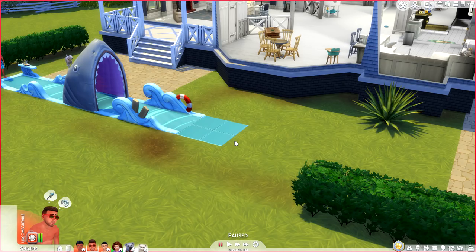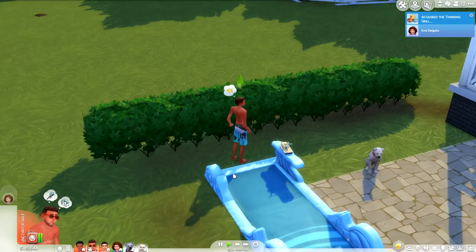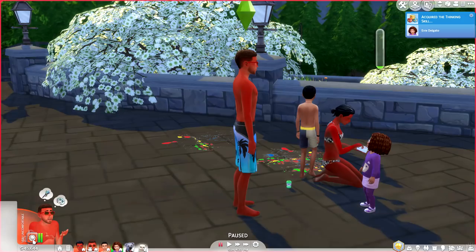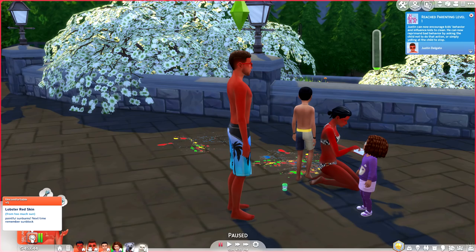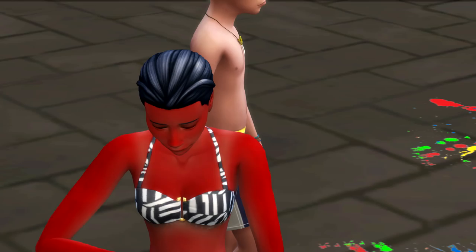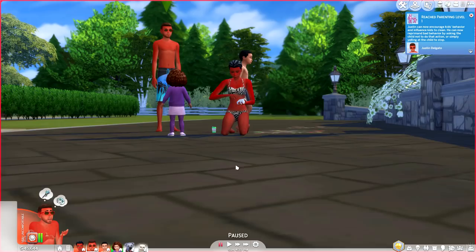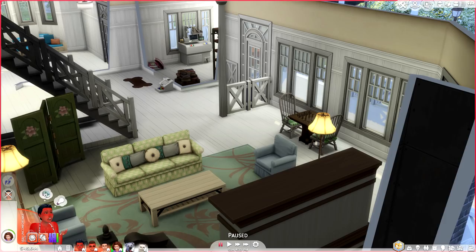Justin has now been in the sun for a very long time and he went from sunburned to lobster red! He's walking around like a Crayola crayon. His moodlet reads 'Lobster Red Skin — Painful sunburn, next time remember to use sunblock.' Even his wife, who is darker-complected, is also extremely red — fire hydrant red. I'm going to have her come inside so it doesn't get any worse.